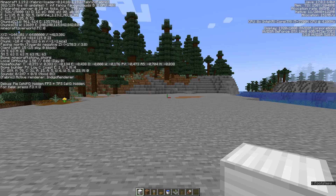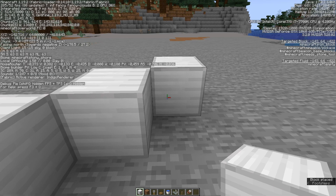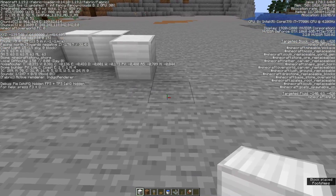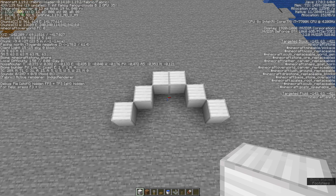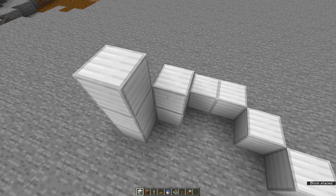We start by looking north or west. Then place six blocks like I did in the video. Next we build everything two blocks higher.